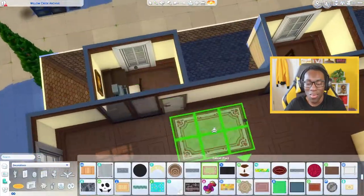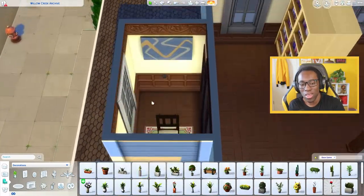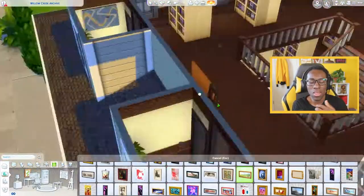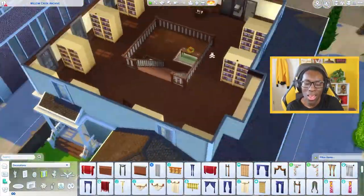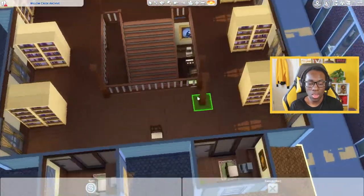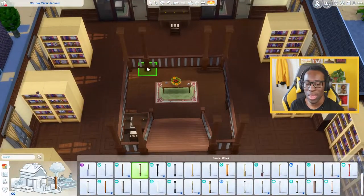I added in all the historical old-timey computers. I was going to add in the typewriter from Cottage Living on every single desk, but I thought — if I'm going to use Cottage Living I'd have to use all the other objects from that pack, and not everyone has all the packs. So I'm limiting myself to keep this library very simple, not too overly cluttered, but still keeping that historical aspect to it.